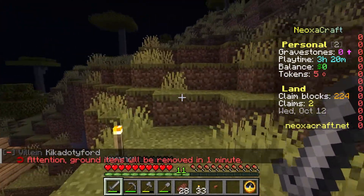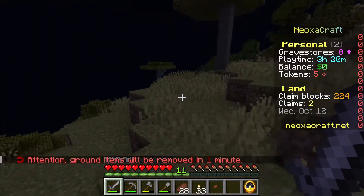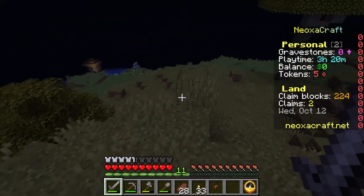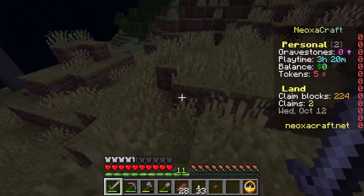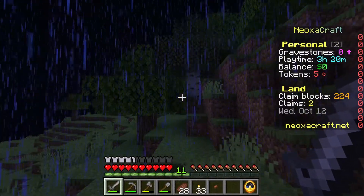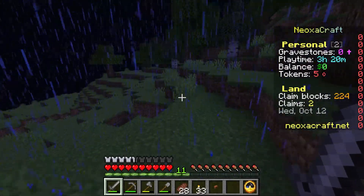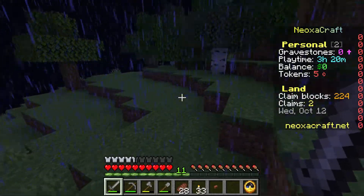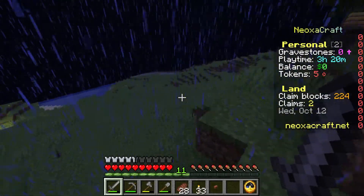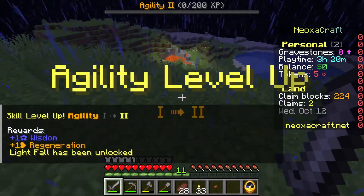Agility goes up when you're jumping. As I said, I've never played on any server other than a regular Minecraft server, so no player-made servers — all this customization is very new to me, which is why I find it so cool, and I can earn some crypto at the same time. Nice — agility level up!